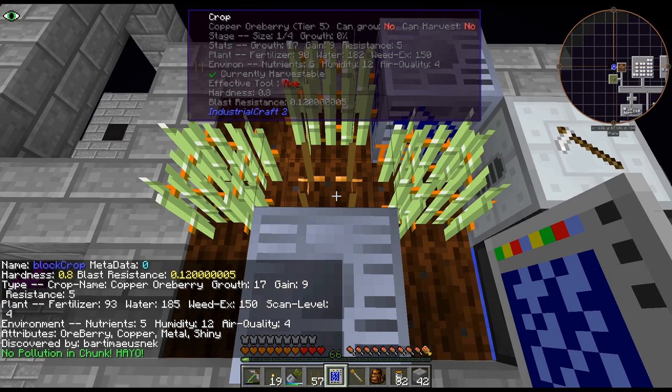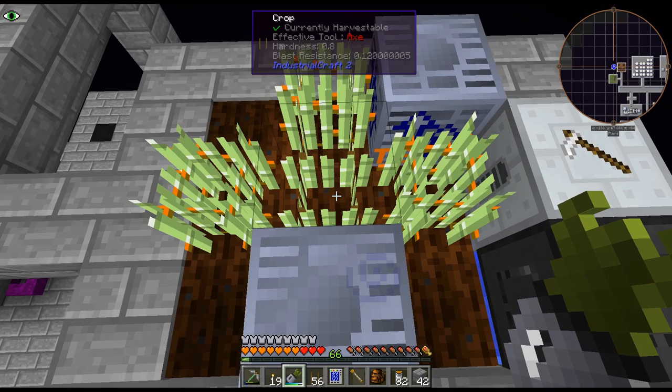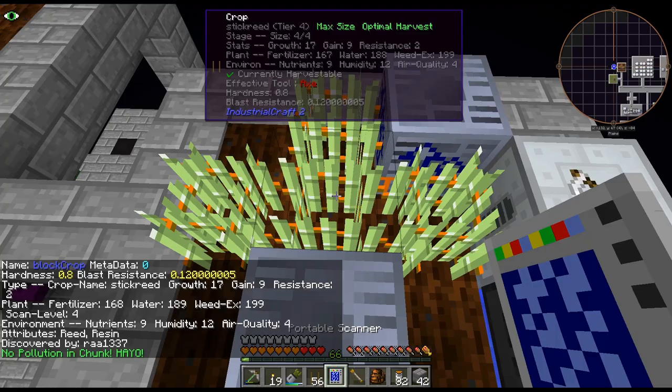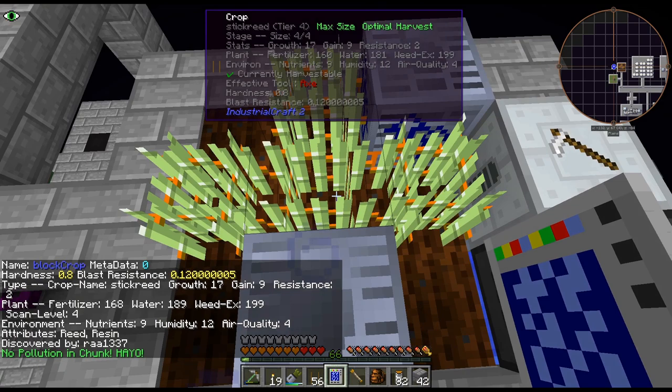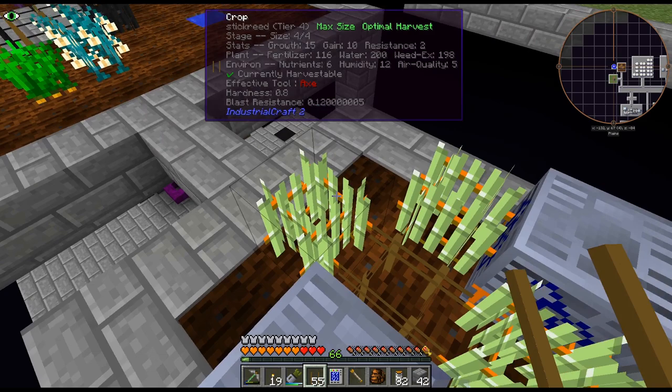Copper oreberry — I don't need that, so just get rid of it. Then we will place the next one. As we can see, a few seconds and we got a new crop. Stick reed also grows super quick, so it is the best one to work on. Even though 17 growth is better, gain 9 is not better. I'm going to get rid of it. Basically I only want crops that have 11 gain or 15.